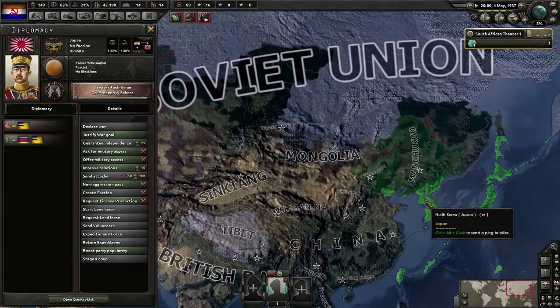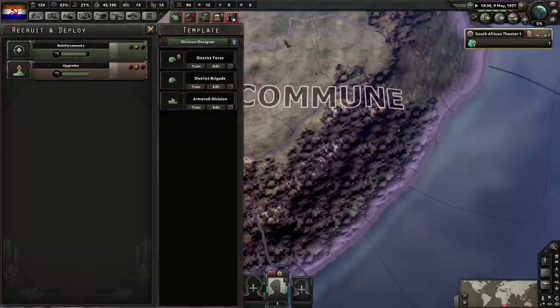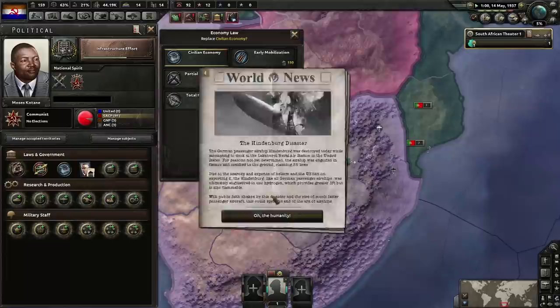We're looking at Japan right now because they're going to go for their Marco Polo Bridge incident. We'll do a 20-width division for now, as we'll have more manpower eventually anyway.